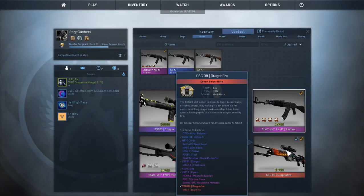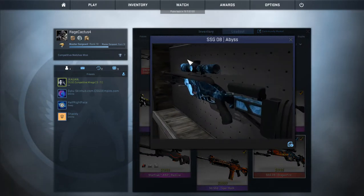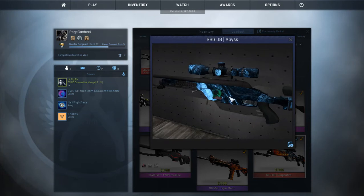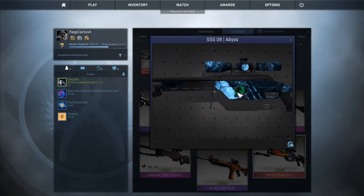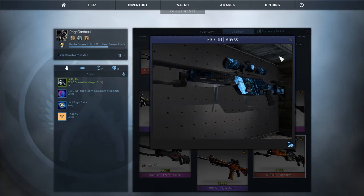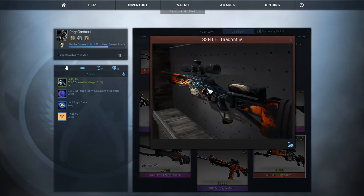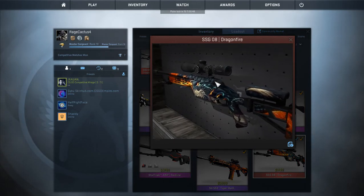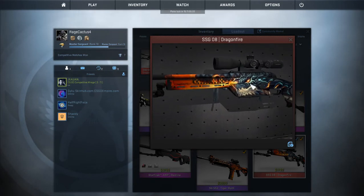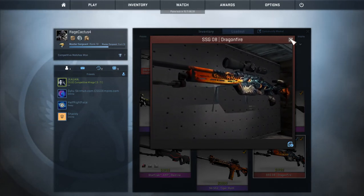For the SSG 08, I have the Abyss — I can't tell you how good this gun looks, especially with the sticker. But the one I actually use is the Dragon Fire, which just looks so much better. When people see it they're like 'whoa that's cool' — it's just such an awesome skin.